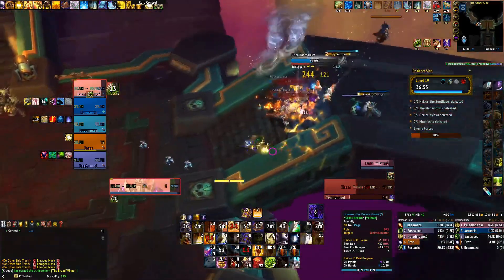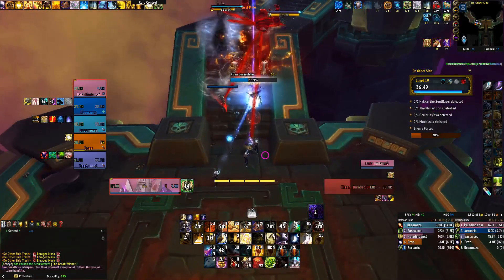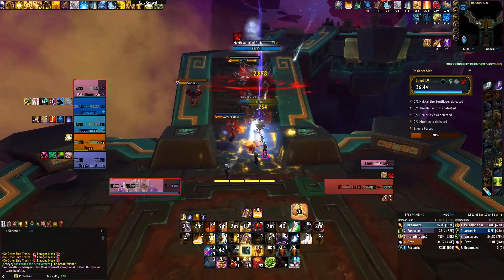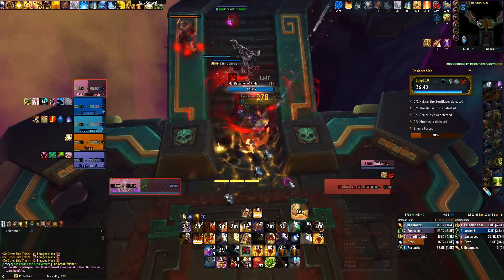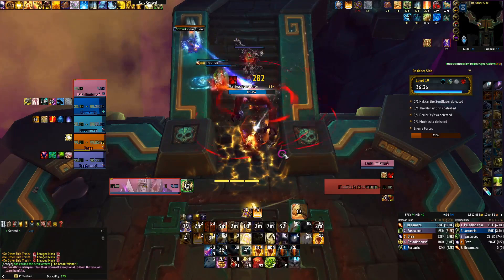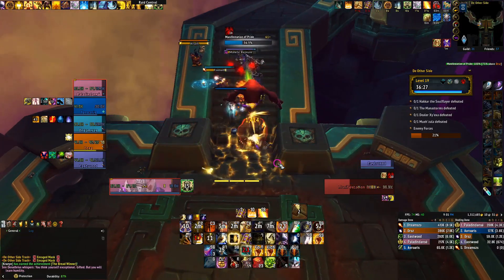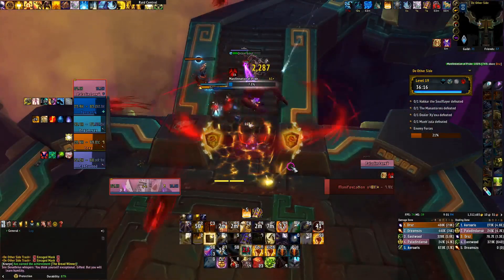After you kill those, you're going to get your pride full. What you can do alternatively — if you skip the big guy that rages, you can jump over to the platform, pull the raptors and then the two guys behind, and that will spawn pride full. Then you can go into the guy that rages with pride full up. Here we do the opposite because we had a cooldown, so it didn't really matter that much. We get pride full and go into this double pack.